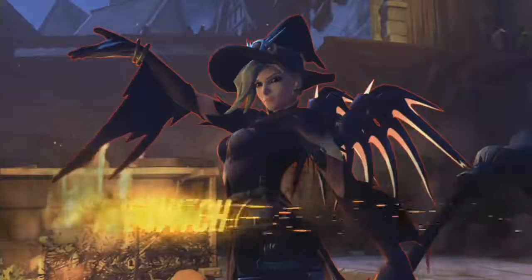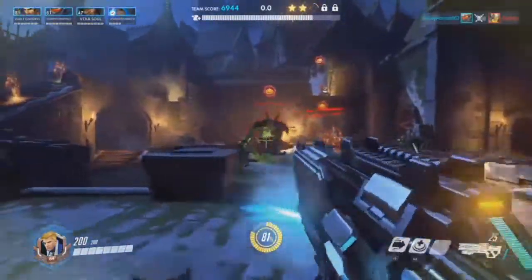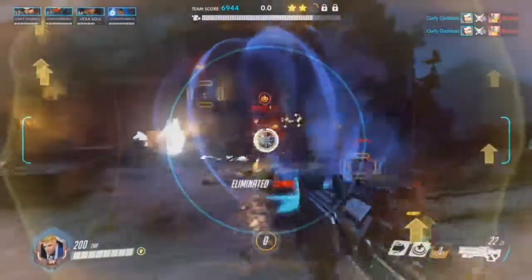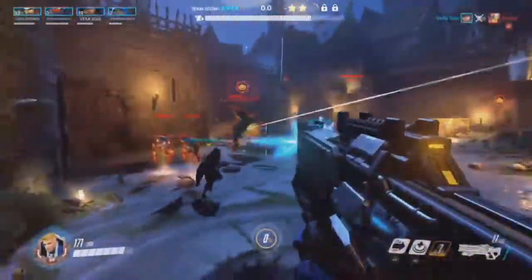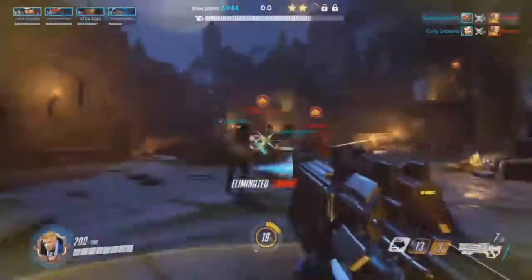It's kind of funny how they didn't even change Reaper's name in this mode. Also, remember to use your Scatter Arrows. Anyway, onto Ana — Ana is the main healer, she needs to heal everybody.